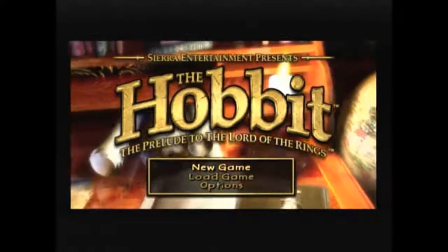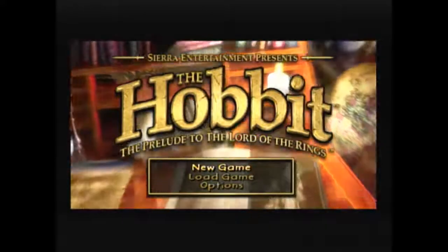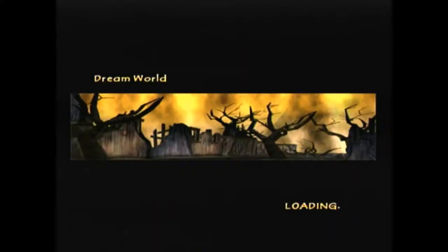I'm going to jump right into this. This video is going to cover both Dreamworld and Unexpected Party, because there's not really that much to explain in Dreamworld. I'm not going to go over basic movement and all that kind of thing, because I'm assuming that if you're watching this pro tutorial, you've probably already been speedrunning the game for a little while.